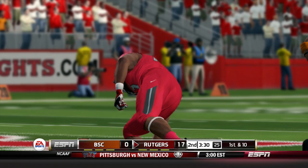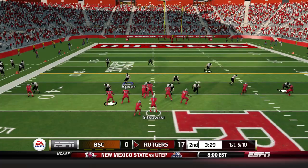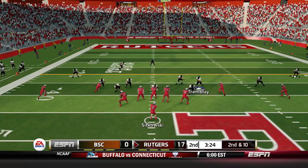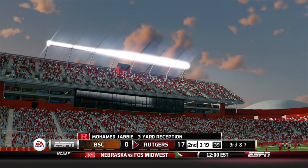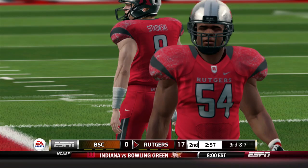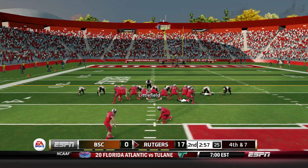Sitkowski takes the snap, pump fakes the screen, now going downfield — fires, man in job can't hang on. Second down and 10. Jabby makes the catch this time, making it third down and seven. Rutgers is 50% on third downs today. Sitkowski spits in the pocket, fires outside — it's caught for a second, but Danny Dripper with the excellent deflection to deny the first down. On fourth down, Rutgers sends the field goal team onto the field to make it a 20-point lead — the long attempt is up and through.